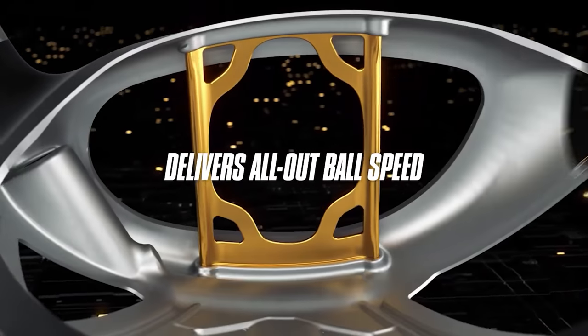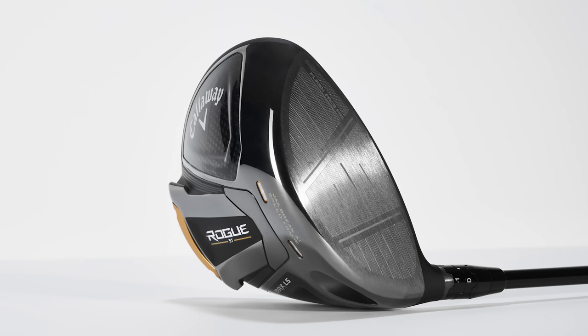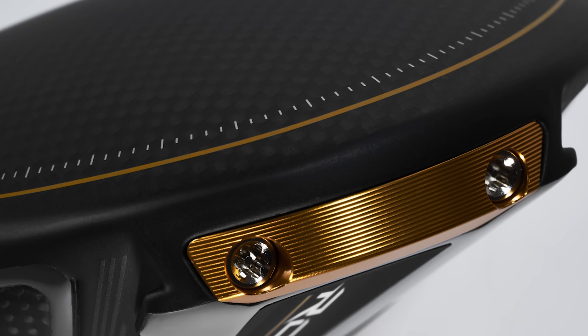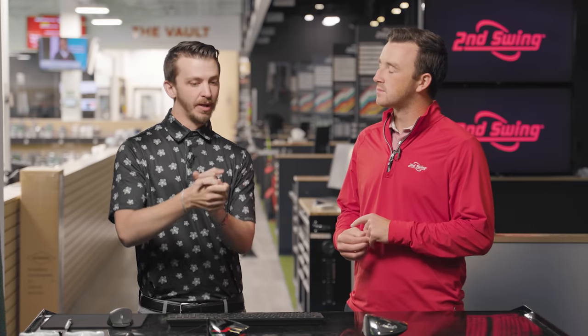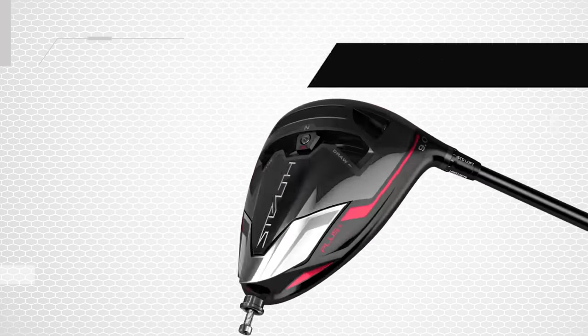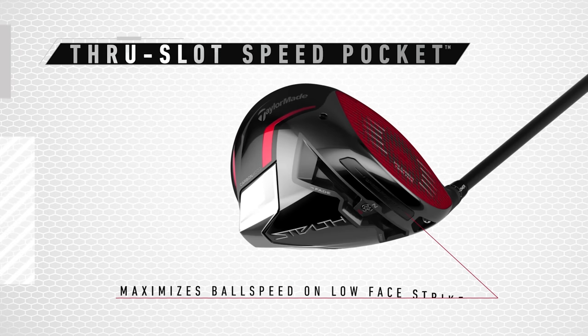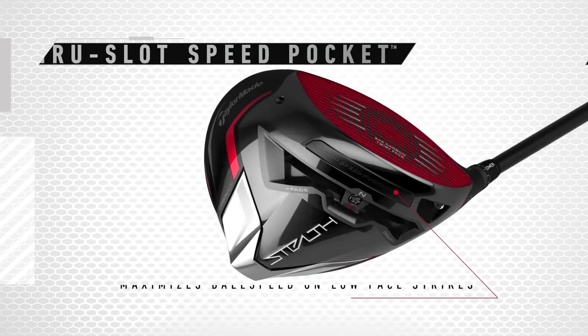I'm going to start with Callaway first. Callaway has been great at managing ball speed across the face itself. As soon as they opened up that jailbreak and actually made it a speed bridge, it opened up the door for more mishits and better management of ball speed across the face. What I mean by that is not only speed, but the spin rate that gets dictated off that strike as well. So a big advantage from Callaway — one of my favorites for that management. With the Stealth Plus, we open up the door to moving CG location, being able to alter that weight. I'm not necessarily putting that in play to alter ball flight — I'm looking at where that player misses and moving that weight there to manage that hot spot where they hit it, centering the center of gravity where they're making contact to maximize energy.